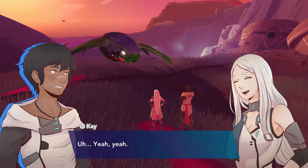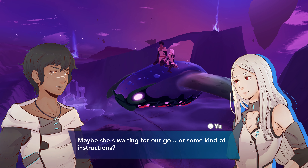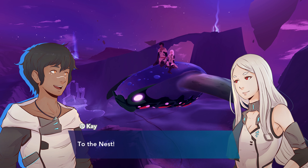All right, lady. You can go now. Why is she staying here? Maybe she wants to take us for a ride — like, that's her way of saying thank you. So, where are you taking us? Nowhere, it seems. Maybe she's waiting for our go, or some kind of instructions? In that case... To the nest. To the nest. I don't think she brought us back to the nest. How is she supposed to know where the nest is located? True. Why do you think she brought us here? Maybe she thought she was helping. Why would we want to stomp around a Bluton Swamp?